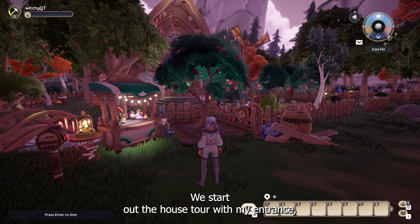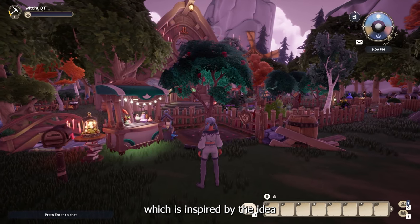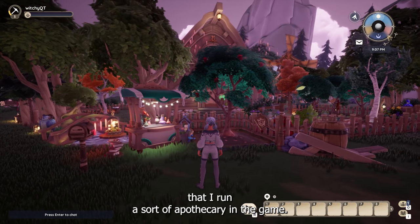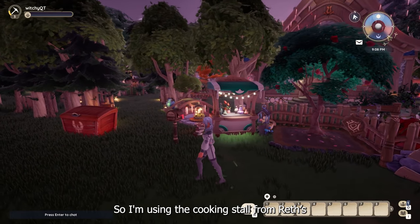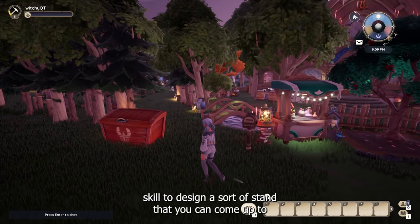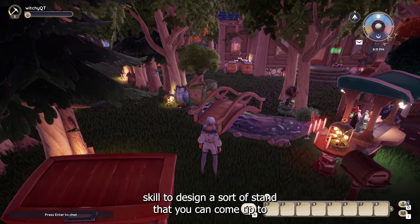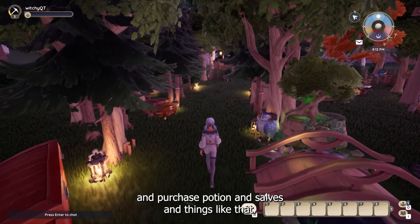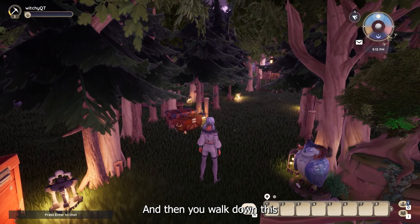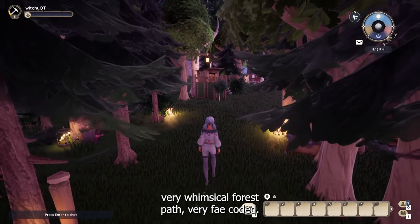We start off the house tour with my entrance, which is inspired by the idea that I run a sort of apothecary in the game. I'm using the cooking stall from Reth's skill to design a sort of stand that you can come up to and purchase potions and salves and things like that. And then you walk down this very whimsical forest path — very fae-coded.